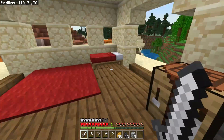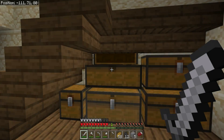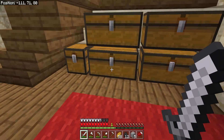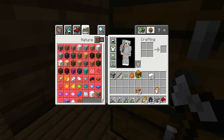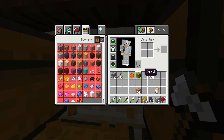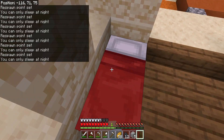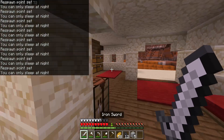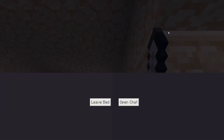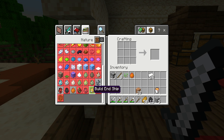Hey, this house has a bed! The last house has nothing useful - an ender chest but I don't have silk touch. I'll take the free bed. Are the chests just empty? Are they trapped chests? Let me check - yeah, that's a trapped chest. Oh, these two are normal chests. Let's sleep. You can only sleep at night - is it almost night time? Let me sleep, thank you.